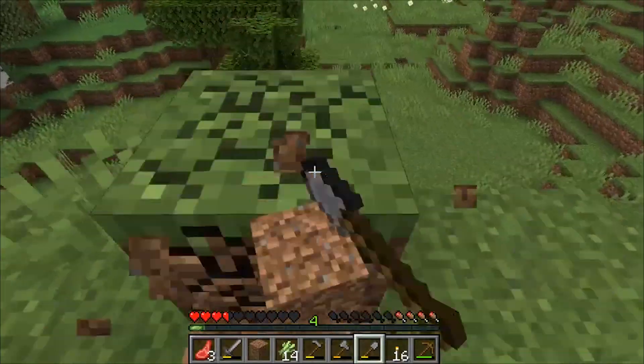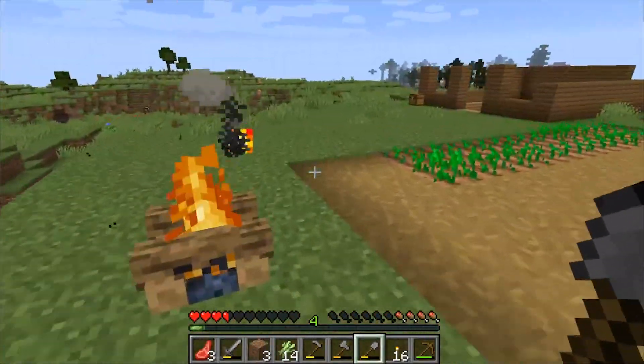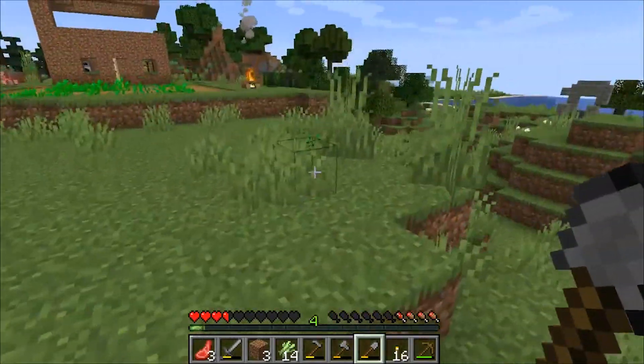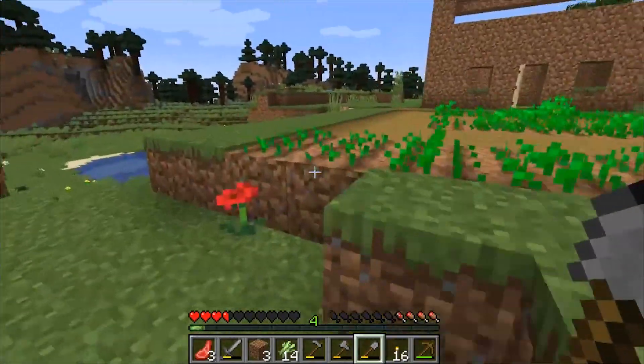If you kill a sheep just take the wool. Yeah, sometimes even when it's daytime the zombies can kind of hide under trees in the shadows. Be wary of that.